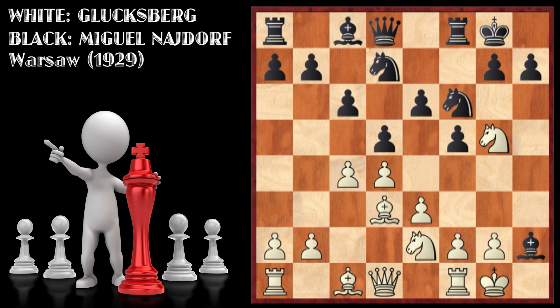The best move for Black here is the tactical bishop takes h2. You might ask: what happens after king takes h2? Knight to g4 check, king g1, queen takes g5 — Black has just won White's pawn on h2 and has an amazing position.